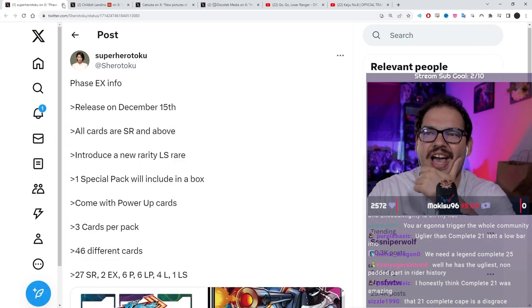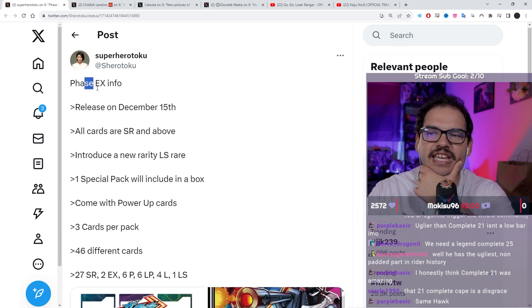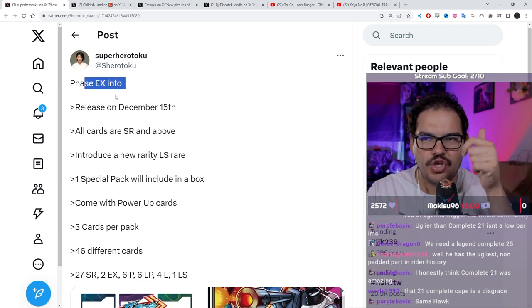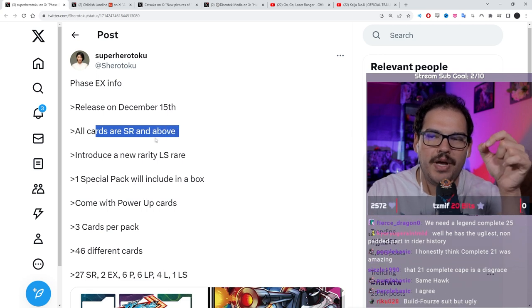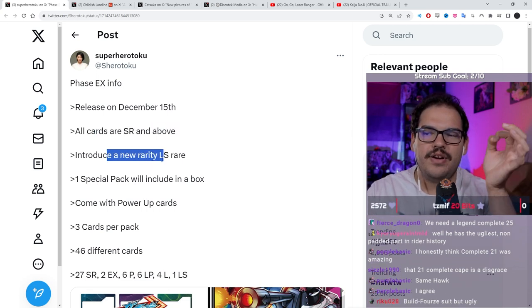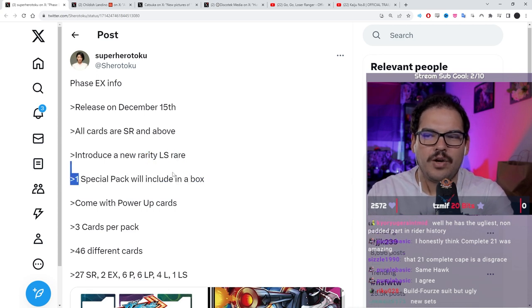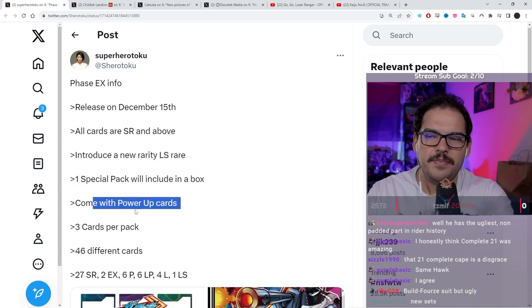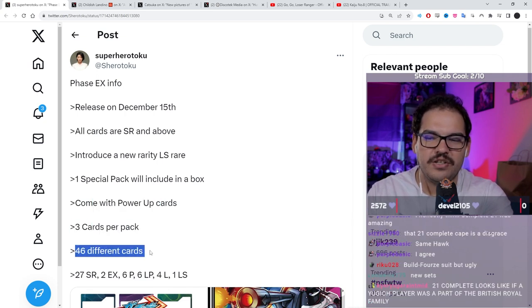Keeping it on the gotcha train, we have details for the EX set of cards. The EX set, which comes after set two, releases on December 15th. All cards are super rare and above, and it introduces a new rarity called LS Rare — we don't know what it stands for yet. One special pack will be included in the box and comes with power-up cards, three cards per pack, and 46 different cards.